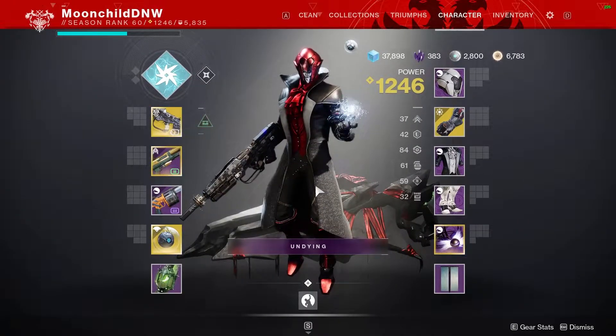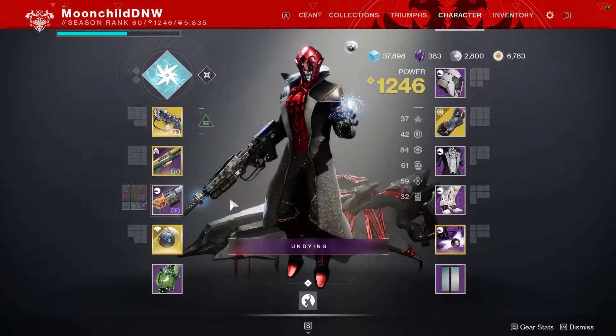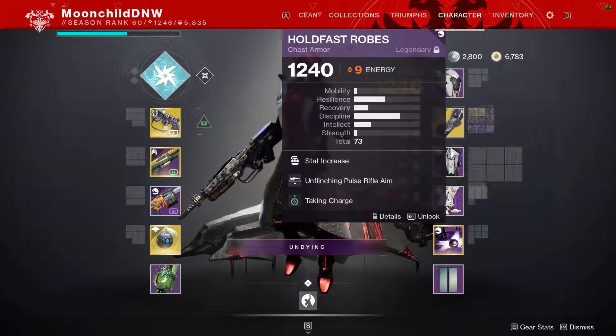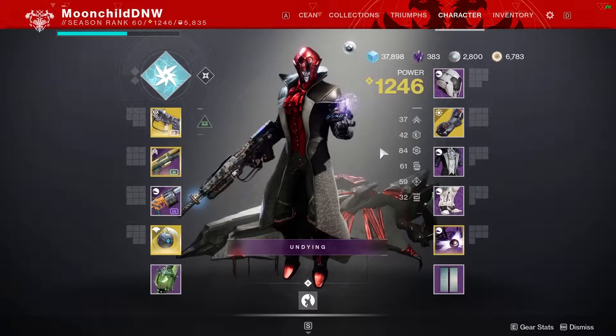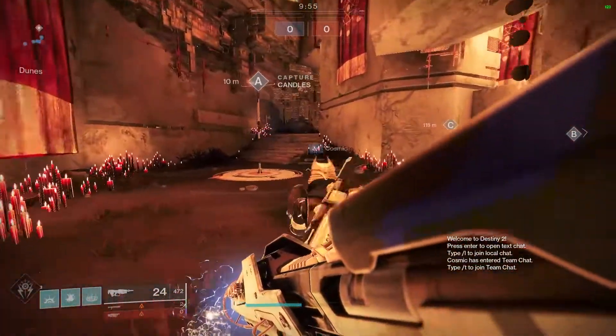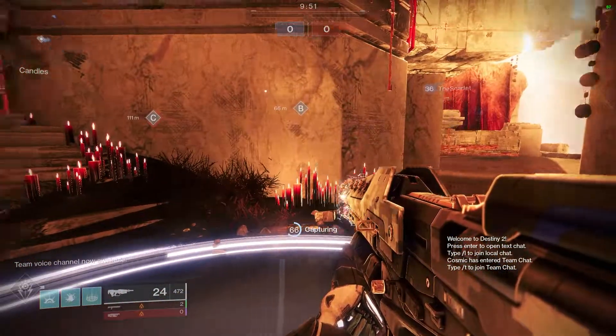I'm going to briefly show you the layout here — the weapons, perks, and mods I'm using with it, as well as my stat split, and then we're going to let the background gameplay roll. This was actually my first game of the day after a long shift at work, and you can watch as it happens in real time — this combo shreds. We're going to combine No Time to Explain with the Getaway Artist Exotic Gloves and Bottom Tree Stormcaller to create multiple turrets that simultaneously attack your enemies all on their own.